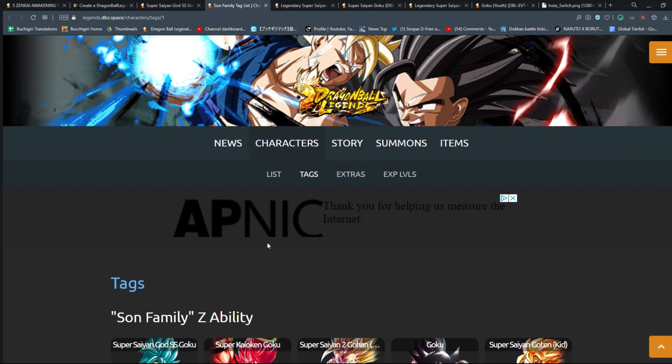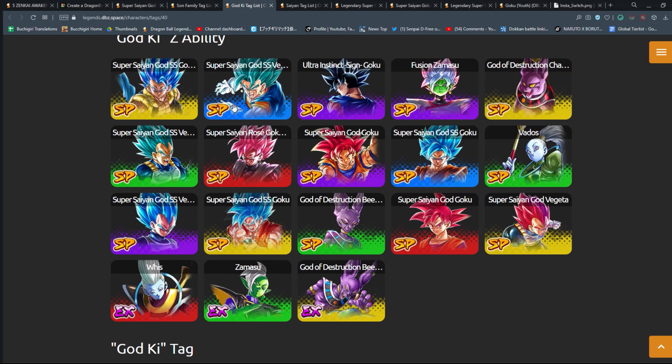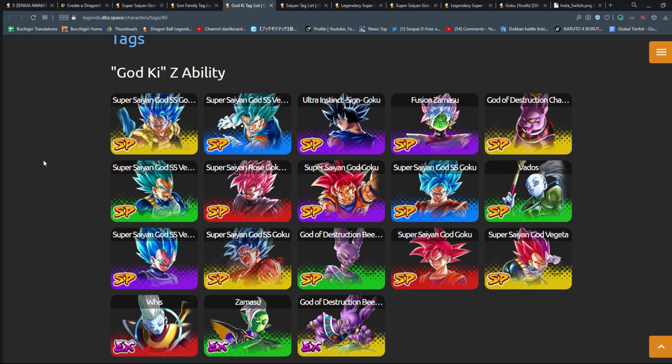He's great on Son Family, great on God Ki, and also great on Saiyans — he'd be great on whatever team you want to run, but those are his three main tags. God Ki is a team I think most people should be keying in on as one of their few mains, especially if you're a budget or free-to-play player. I think you should be really considering building out a few teams specifically, as opposed to everything, if you care about being competitive and managing your resources.